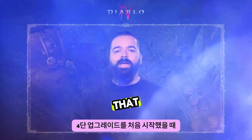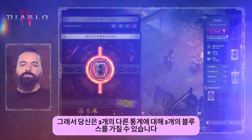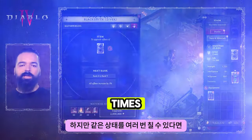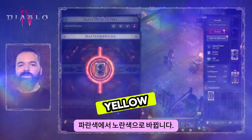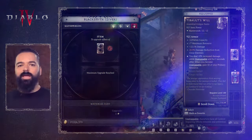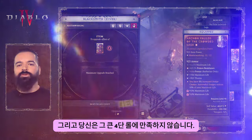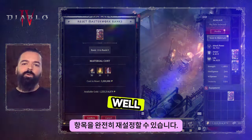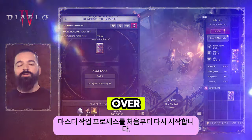The first time you hit that big fourth-tier upgrade, it will always be blue, so you could have three blues for three different stats. But if you manage to hit the same stat multiple times, the color will change — it'll go from blue as the base to yellow, then orange, only if you hit the same stat over and over. And if you reach rank 12 and you're not happy with those big fourth-tier rolls, maybe you wanted vulnerable damage or corpse explosion damage, you can reset the item completely and start the Masterworking process all over again.